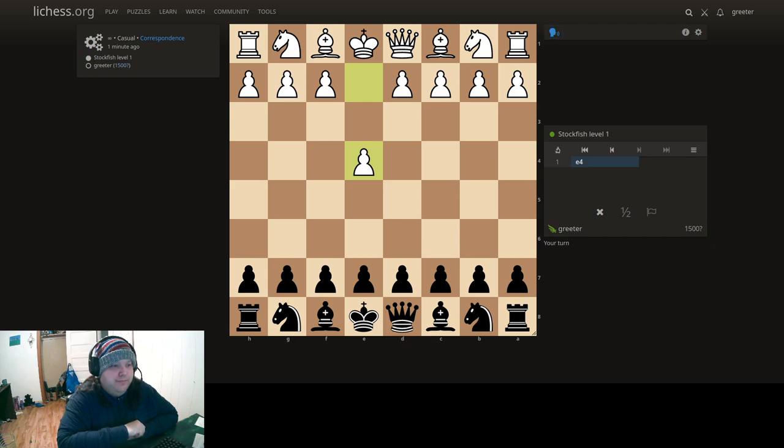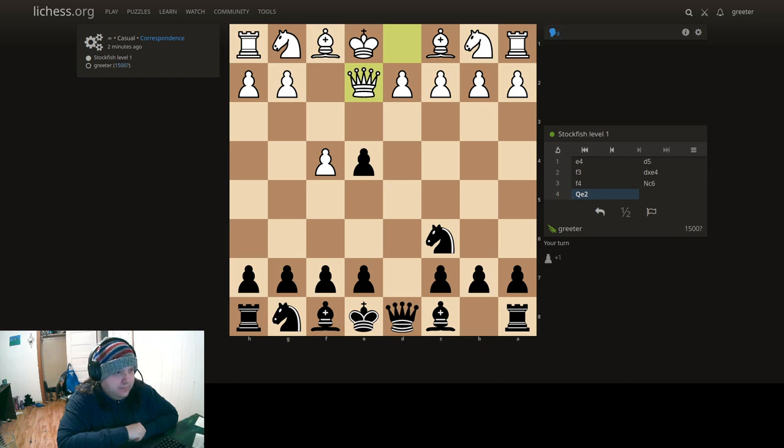D5. Just like that. D takes E4. Knight C6.